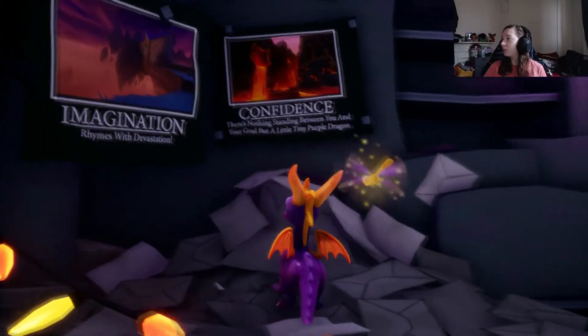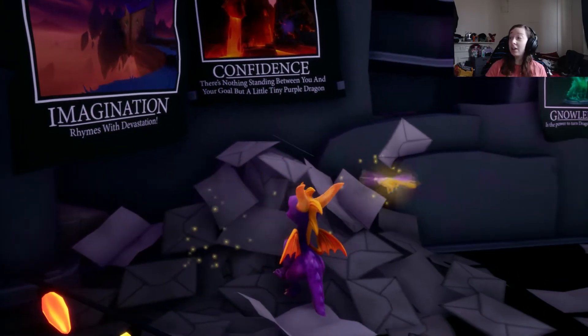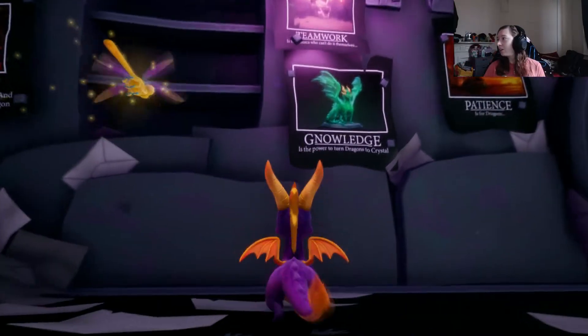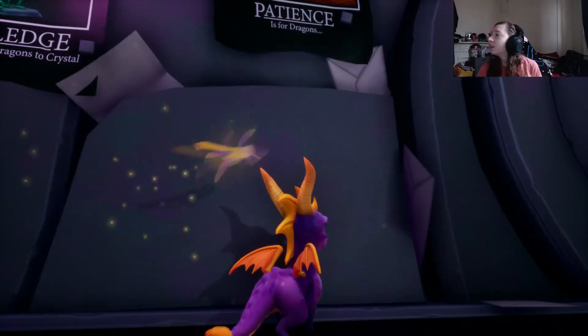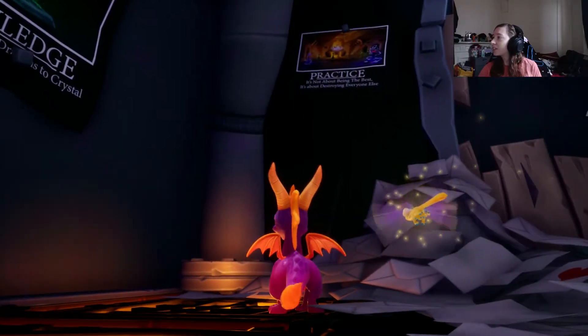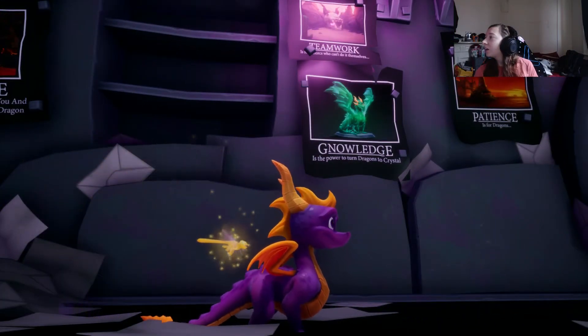Imagination. Rhymes with devastation. Confidence: there's nothing standing between you and your goal but a little tiny purple dragon. That's actually very useful — if you just think of all your problems as a tiny little purple dragon, it's not too bad. Knowledge — with a G — because it's the power to turn dragons to crystal. Teamwork... can't even read that one. Patience is for dragons. Practice: it's not about being the best, it's about destroying everyone else. I like these ones. I think the teamwork one says it's for Norks who can't do it themselves.